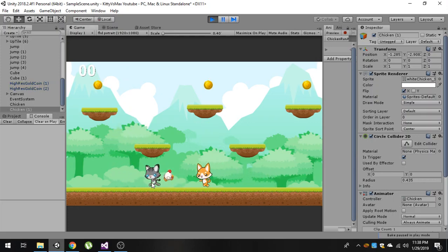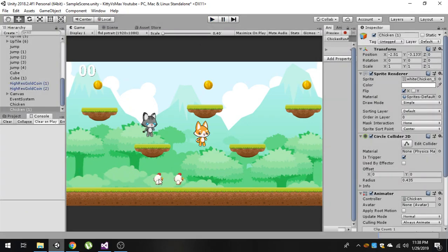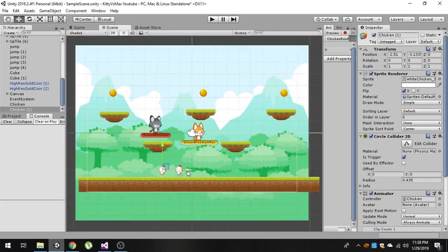You can see that we can collect both chickens, but because the position of both chickens will be the same, it looks like we only have one chicken. If I make the positions the same, you can see there are two chickens but we can only see one — the other one falls behind the first chicken.